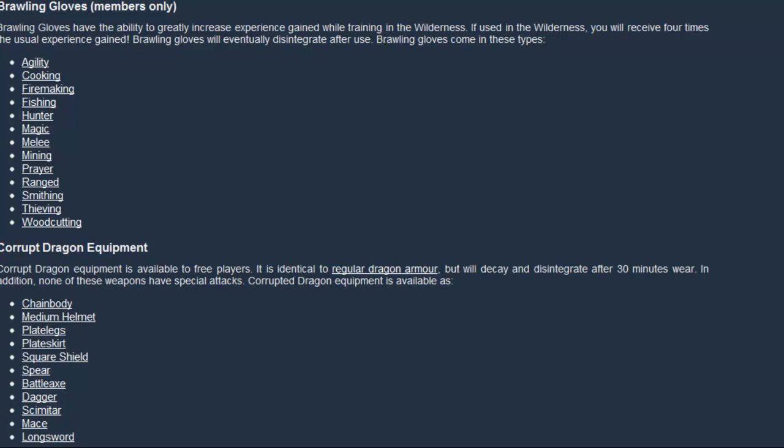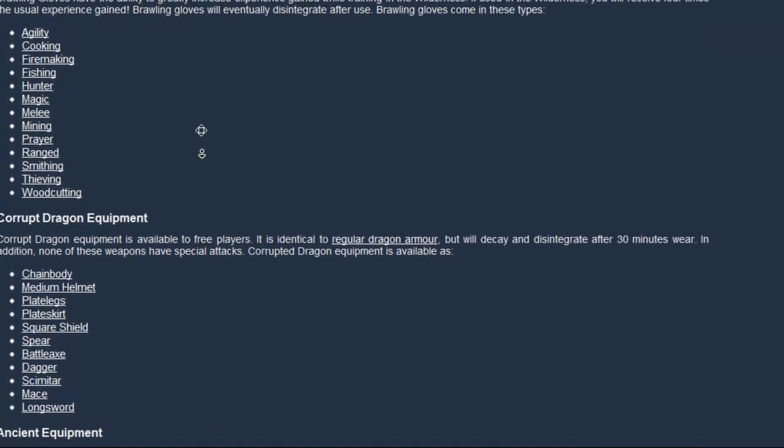Welcome to the section about what Revenants actually drop. They drop Crawling Hands gloves — these are really, really rare, so I wouldn't go here just to get those, but you can get them and they give you some really great extreme bonuses when training, so they can be very handy.